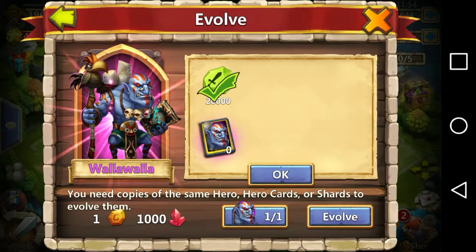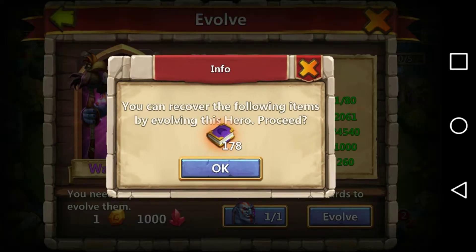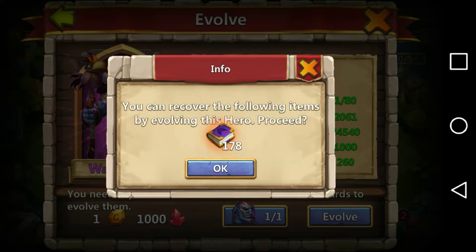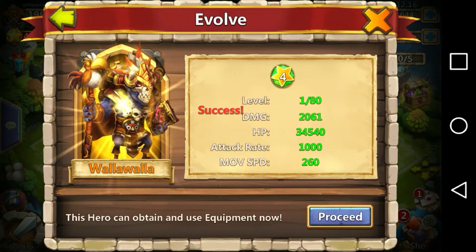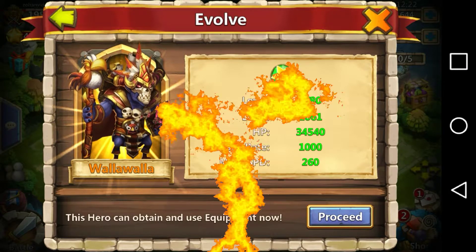Okay, there we go. Let's check out his stats. We're at 4,878 damage and 47,780 HP. Let's see what happens — we're gonna be getting 178 books back. Let me get this guy leveled up a little bit and I'll be right back.